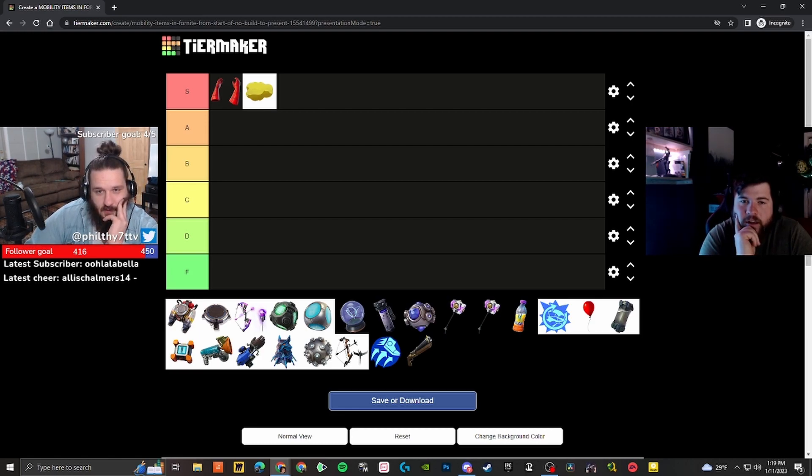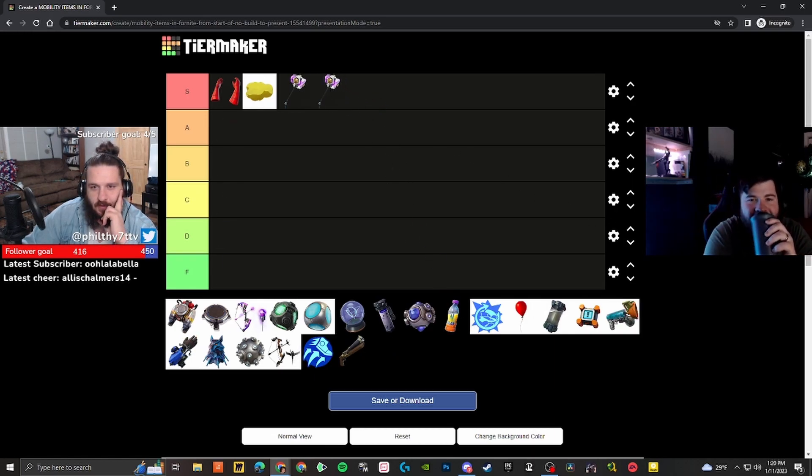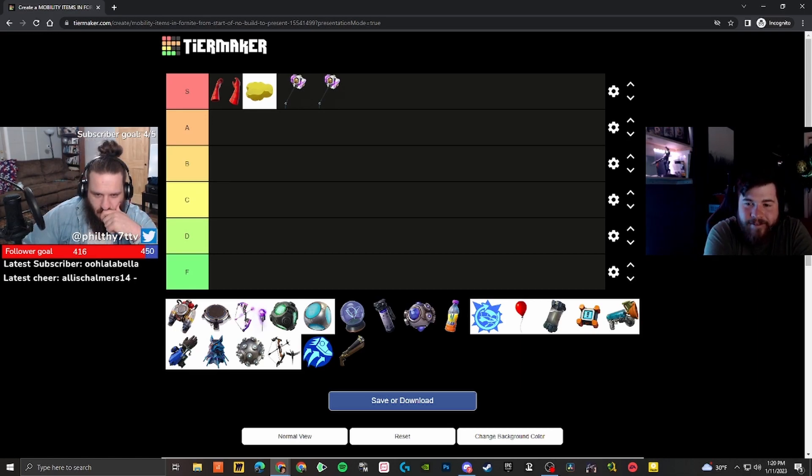I think Spidey and Nimbus are S-tier, no question. The Nimbus had unlimited use with a cooldown so it would come back. They were both very, very strong. I'd throw the Shockwave Hammer in there too — everyone's pretty much on board that the hammer is low-key busted. And you have two hammers: one regular, one gold. The gold one has a fifth charge — low-key busted, no doubt.